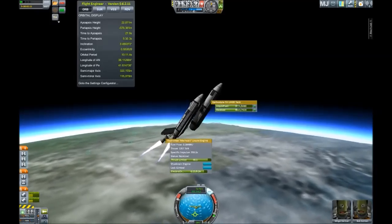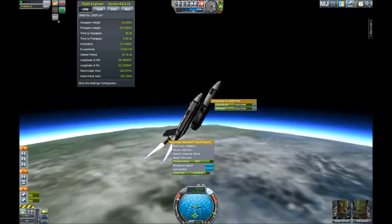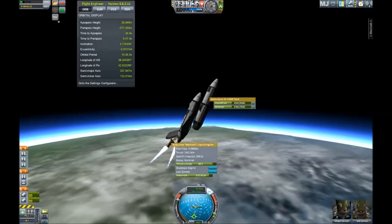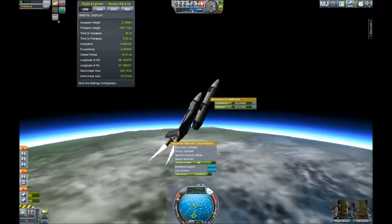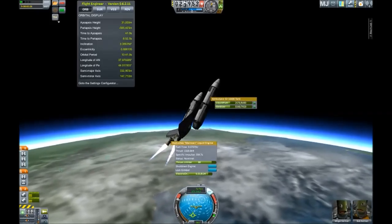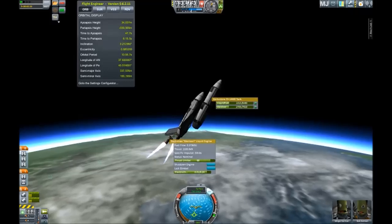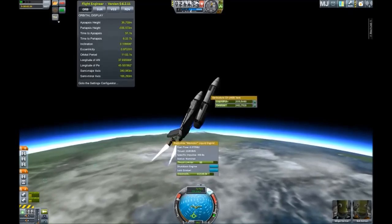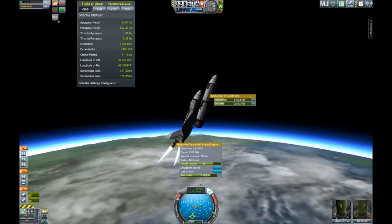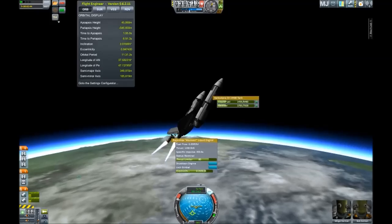This edition had some problems with the fuel lines — one of the tanks would not drain for the life of it. I finally figured out why that happened, and in the craft that I will post to the Kerbal Space Program forums that problem will be fixed. Just watching the big external tank, waiting for it to drain.